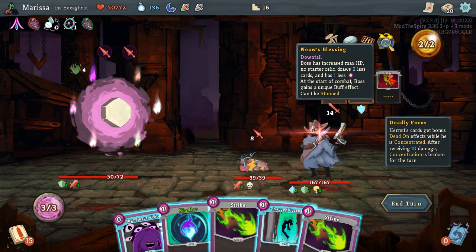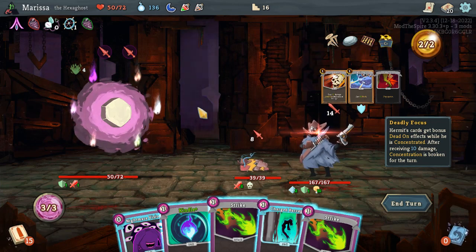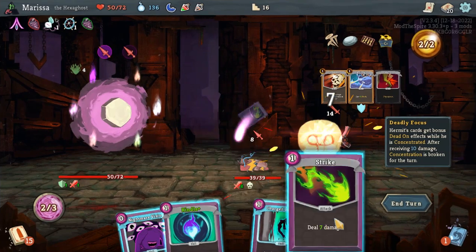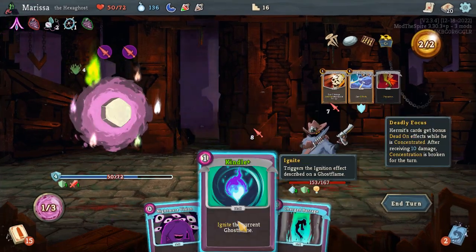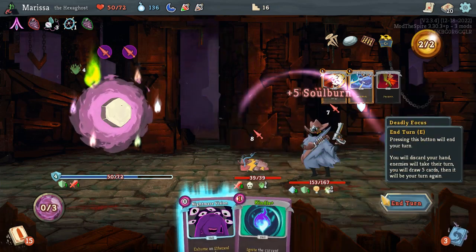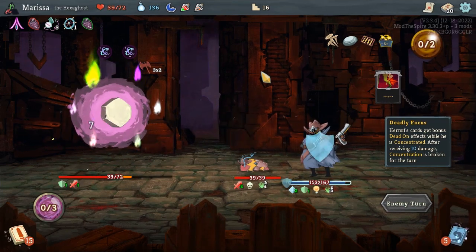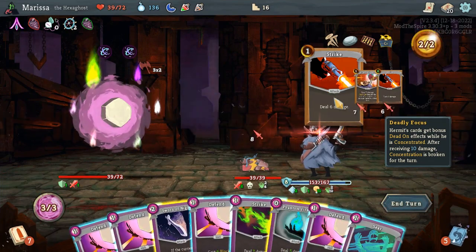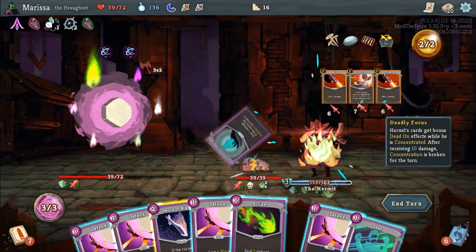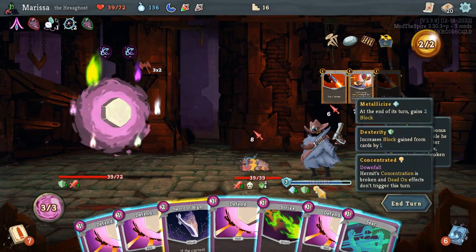Boss has increased max HP, no starter relic, throws two less cards, has one less energy. At start of combat — buff — boss gains a unique buff effect, can't be stunned. I don't know what else I could have done. So he's gonna do all of these. His concentration is broken and dead-on effects don't trigger this turn.